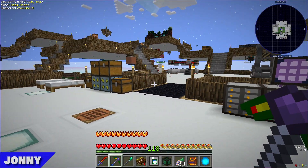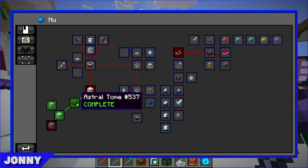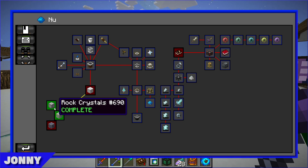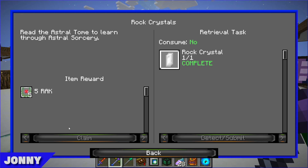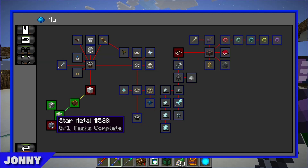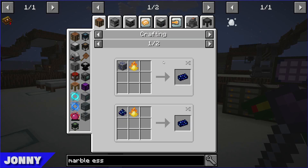Looking into the quest book for Astral Sorcery, we've already done the Astral Tome and got the aquamarine and rock crystal quest last time. The next one that probably makes sense to start on is star metal, which is one of the base ingredients for a lot of Astral Sorcery stuff.